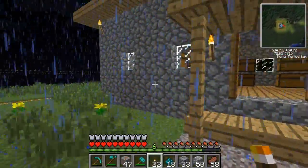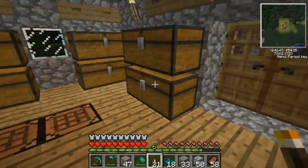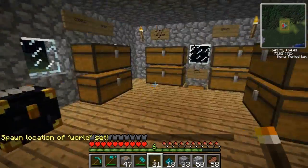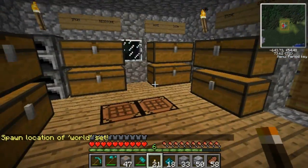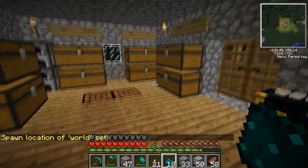Right. This is good stuff. I'm in my home now. I'm going to set spawn here just in case I die — this should be where I spawn again. I might make a bed just to double check that. But let's go through my loot.